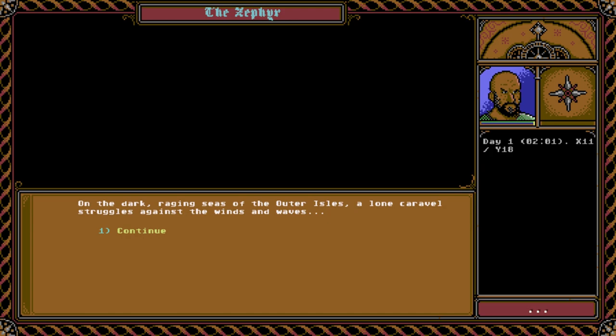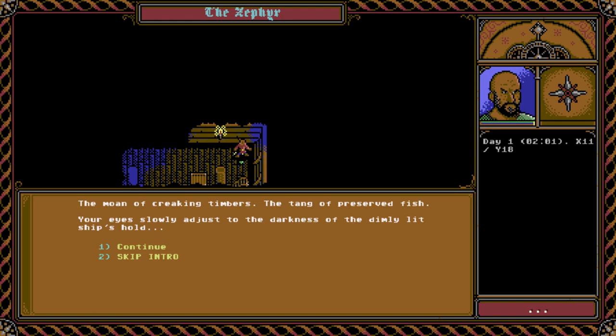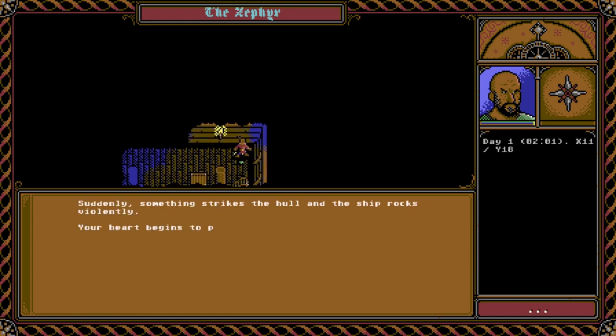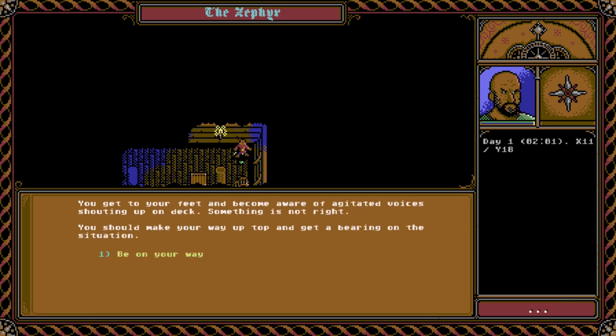On the dark, raging seas of the Outer Isles, a long caravel struggles against the winds and waves. The moan of creaking timbers, the tang of preserved fish — your eyes slowly adjust to the darkness of the dimly lit ship's hold. Suddenly, something strikes the hull and the ship rocks violently. Your heart begins to pound and a feeling of unease grows in your stomach. Rouse yourself from deep meditation. You get to your feet and become aware of agitated voices shouting up on deck. Something is not right. You should make your way up top and get a bearing on the situation.